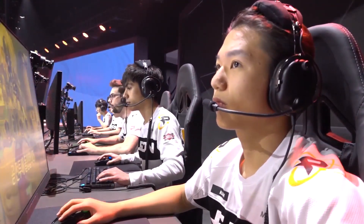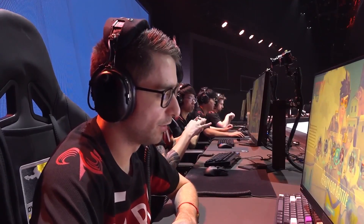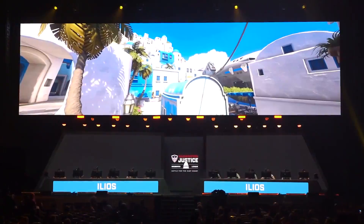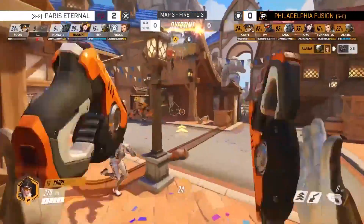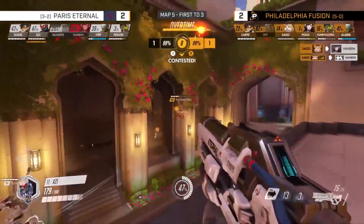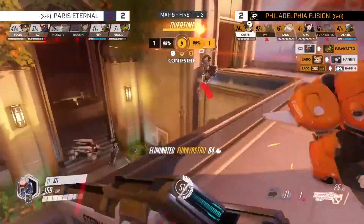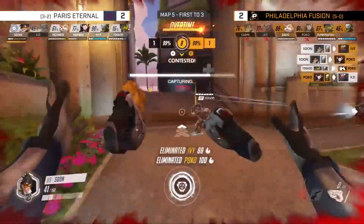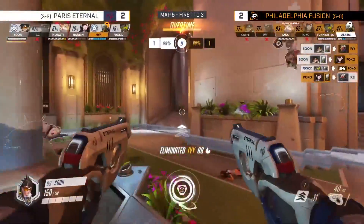When the Philadelphia Fusion took on the Paris Eternal in week 5 of the Overwatch League, we were given one of the most suspenseful sets of the 2020 season. This series had everything a fan could ask for: a classic tracer duel between Soon and Carpe, a near reverse sweep that included 70 seconds of overtime on Oasis Garden, and loads of action as XZ and the Eternal fought tooth and nail to clutch out the win at the end of the day.